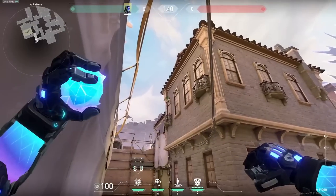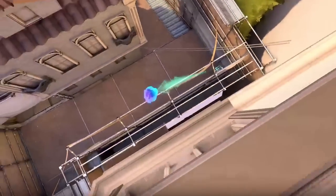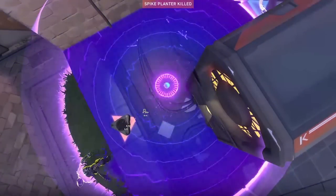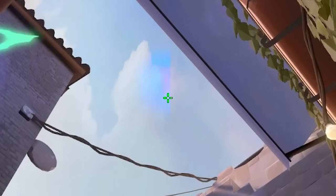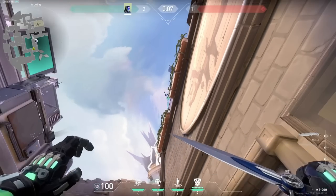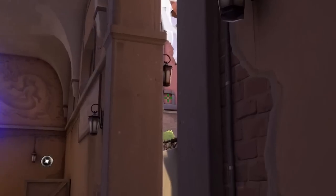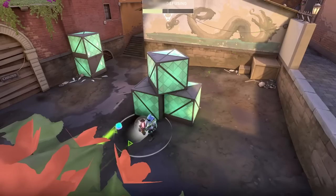To stop the plant on A, stand in the back corner of Rafters, overlap the top of this window frame and the right edge of this line, and throw. For post-plant, here are two throws that land at default: either from the corner of Wine, aiming at the bottom of this pink splotch, or against the front wheel of this bike, looking at the tip of this antenna. To stall the plant on B, simply get a running start from CT and loosely throw it between these two vents. And finally, if you're holding this corner in Main, walk left until you can see this square, look at this line, get a decent running start, and throw.